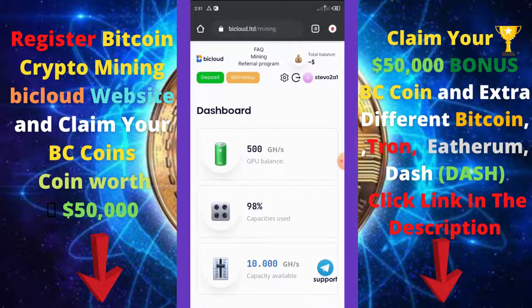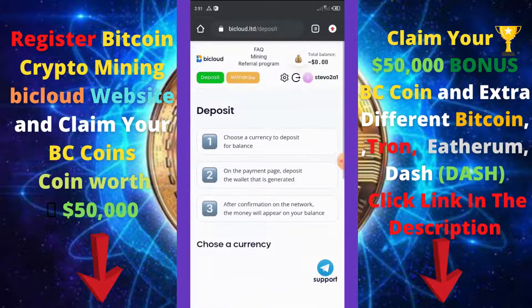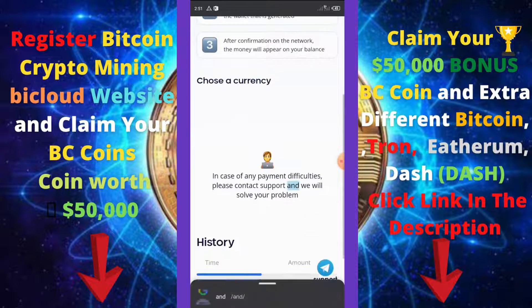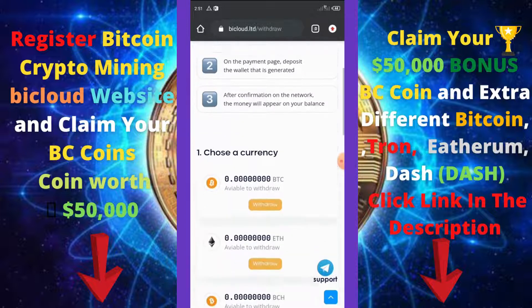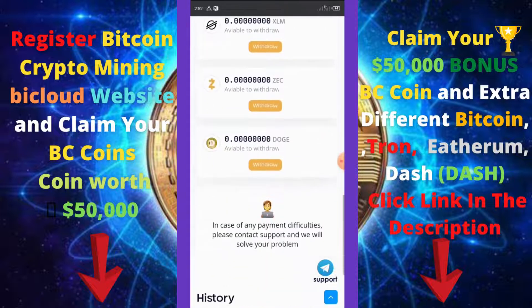To buy more mining power, click on the deposit button and choose the currency you want to deposit, such as Bitcoin, then continue. There's no deposit available right now, so let's click on the withdraw button — you can withdraw your T-Rex since that's what we're mining on this website.